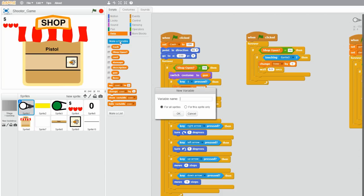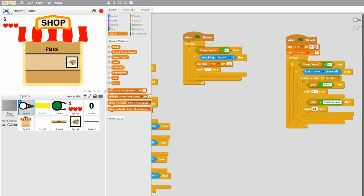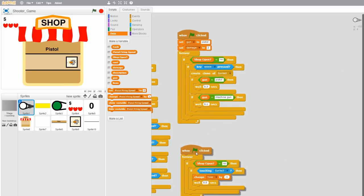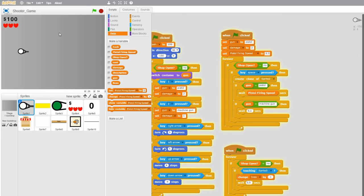Let's create a new variable — I'll call it pistol firing speed — and then click OK. Let's set that to 0 when initialized. So when flag clicked, set pistol firing speed to 0.3, because the firing speed of the pistol is 0.3 right here. And let's replace the 0.3 in the wait block with the pistol firing speed variable. So right now it still does the exact same thing, it just replaced the wait 0.3 seconds with a variable.